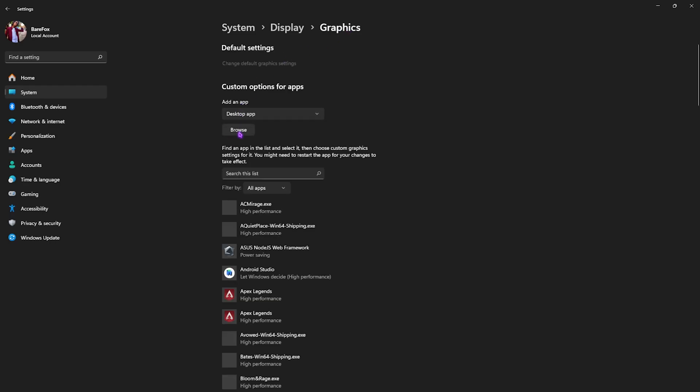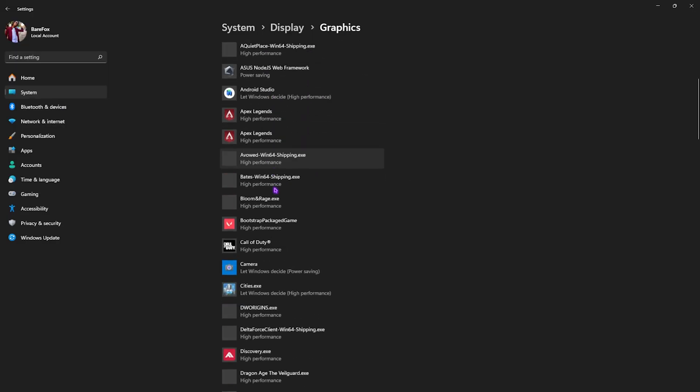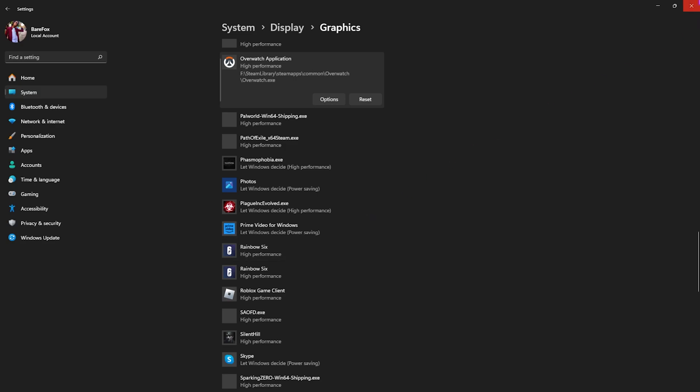After that, head back to Graphics, click on the Browse button, and go to the download location of your game. Once you find it, open it up and add Overwatch.exe to the list. If it's already there, scroll down to find it, select it, head over to its options, and select High Performance to ensure your graphics card is being fully utilized. Click Save and close Settings.